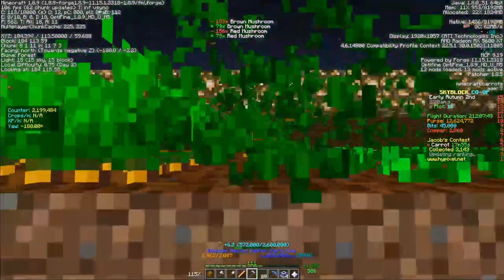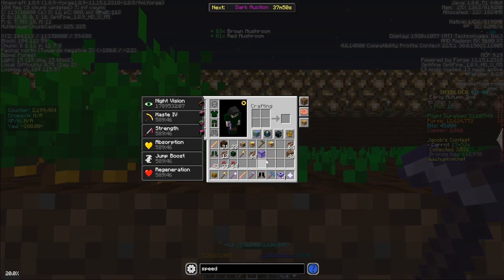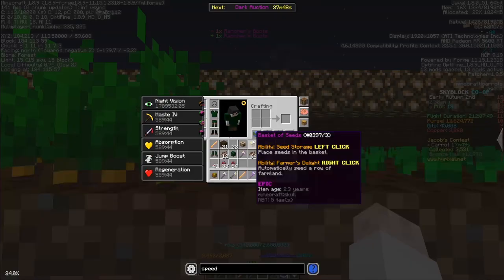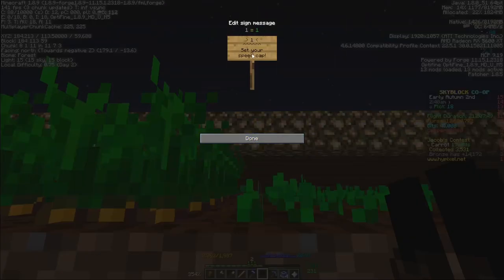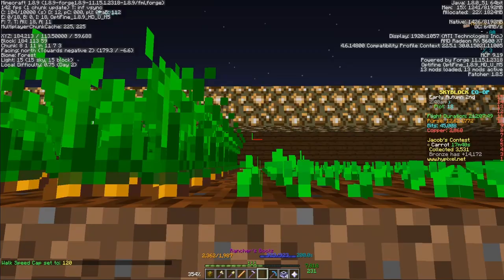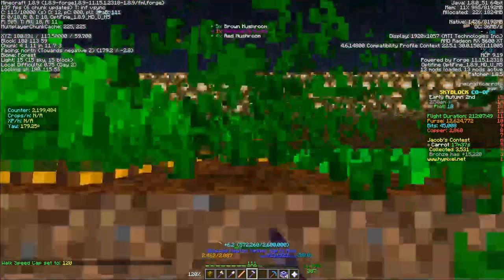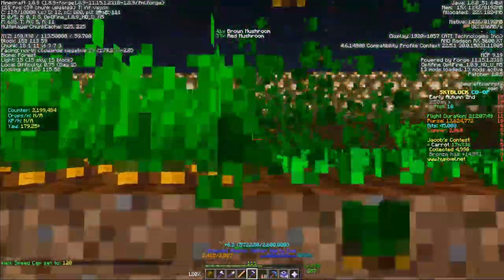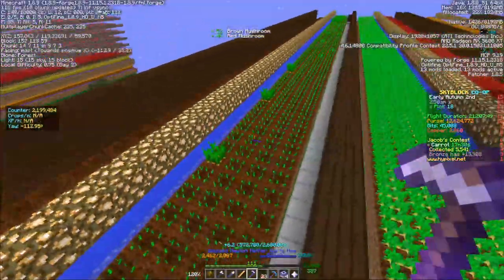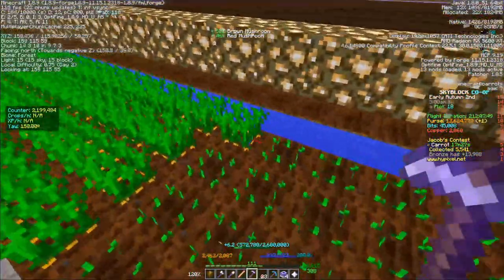Why 115? Because if you test this speed and go up by one — let's say we go up to 120 — we're going to start seeing crops left behind. You can see it right there, there's one, there's another one, there's another one. This means we need to go a little bit slower in order to break all of them.